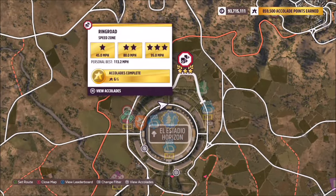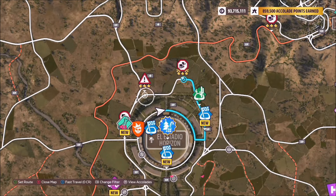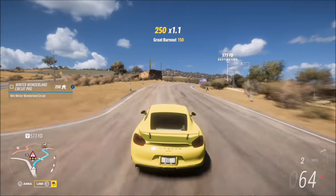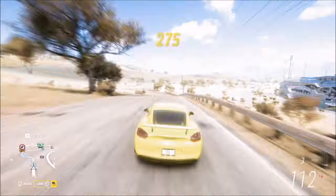The ring road speed zone is located directly above the horizon stadium. Three stars on here is only 95 miles per hour, so it's quite an easy one to achieve on the first try. I recommend starting on the left-hand side of the speed zone as you get a nicer run-up and you're not immediately into a sharp bend compared to the other side.